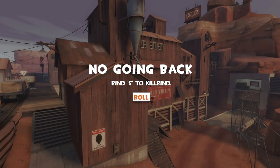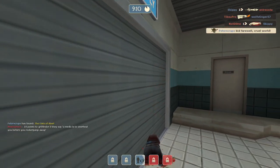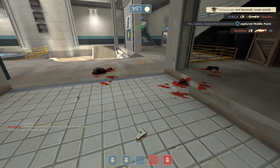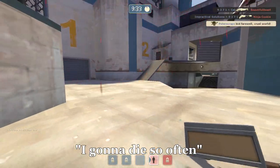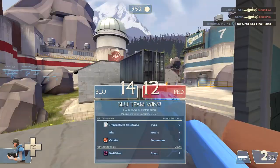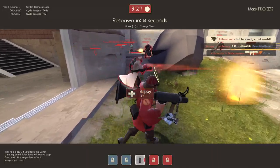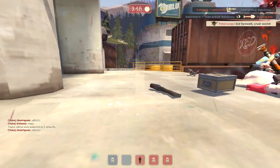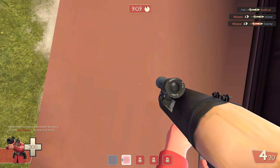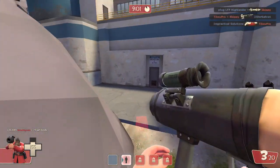Unbind S key. Even worse than that — bind S to kill. I was gonna go back to change class, but okay. Now we're gonna change class. I'm gonna die so often. This is one of the hardest challenges I've done so far — you just can't get anything done as Scout. I think that's enough for today. I'm just gonna go play TF2 normally, how it was meant to be played, without all these silly kooky challenges.